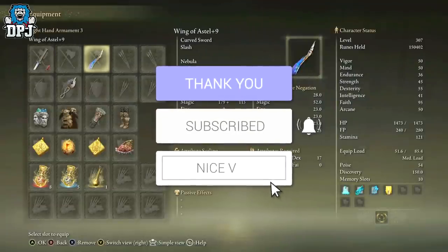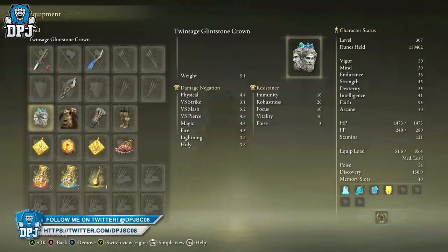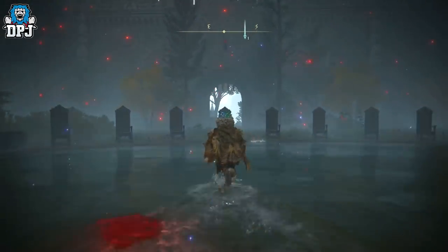The Wing of Astel is at plus nine - I was going to put it to plus ten, but I just respecced. I'm going with a faith build now, so I had a massive amount of intelligence before but now I've dropped it. I've had to put on a couple of things just to boost intelligence enough to showcase how good this weapon can be. It's nothing compared to what this weapon can truly do - it can be utterly brutal. I've seen clips of people taking out the Fire Giant; I think Mill Gaming posted a video on Twitter destroying the Fire Giant with this thing.